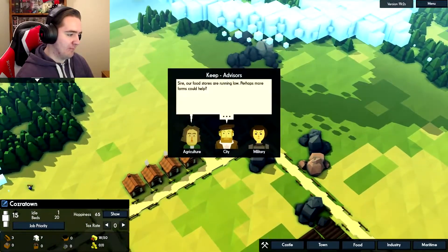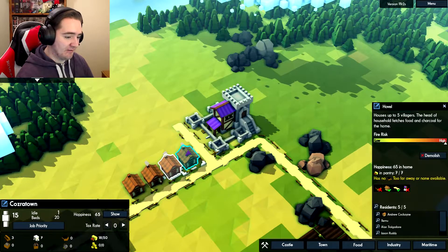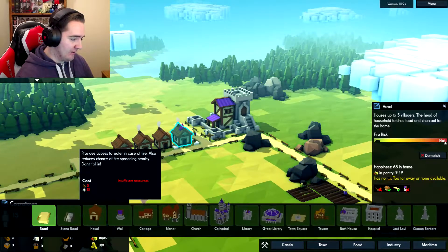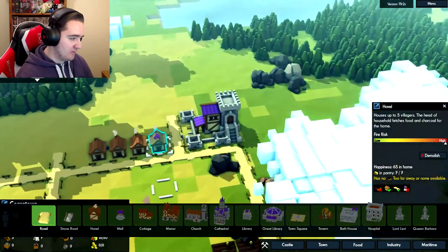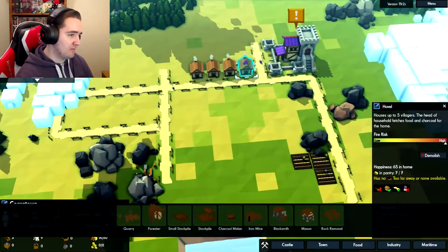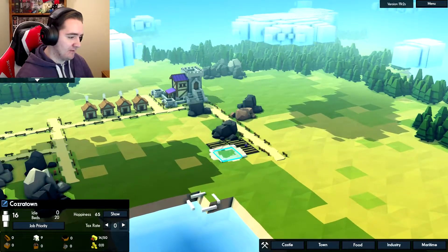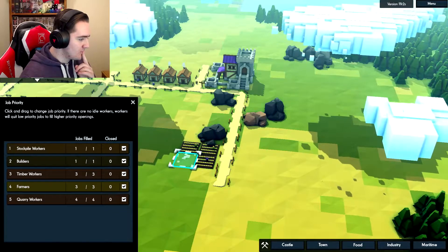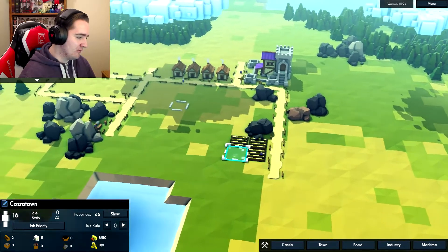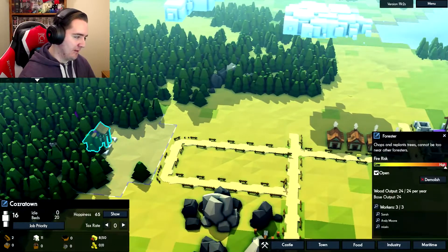We got room for five new people. Food stores are running low - perhaps more farms could help. Peasants are mostly fine but we can do better - try examining a house to see how to improve our peasants' conditions. They want charcoal and they want a well. How do we build a well? That's stone and wood - which we could build another quarry once we have more wood. Let's build another farm here. How's the priorities going? Move the farmers up - we definitely want those filled at all times. We have enough people, no one's idle. We're low on the wood front, but with the forester that should make things better.